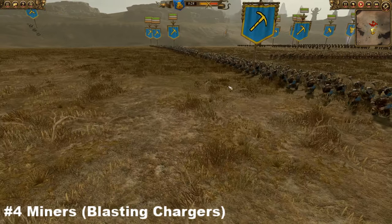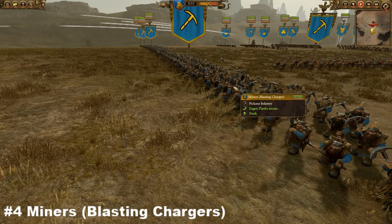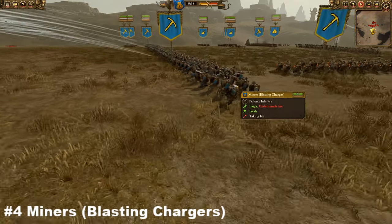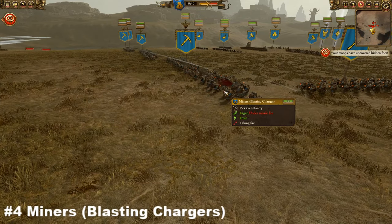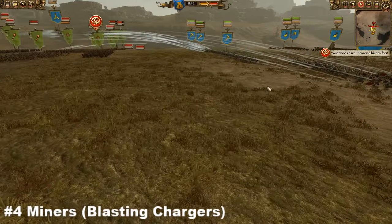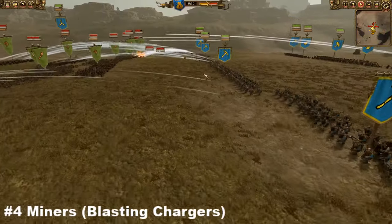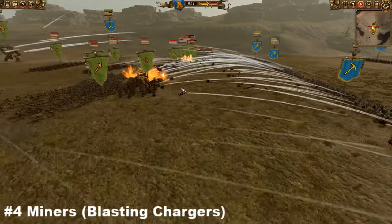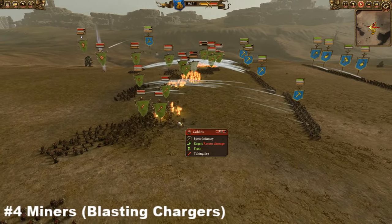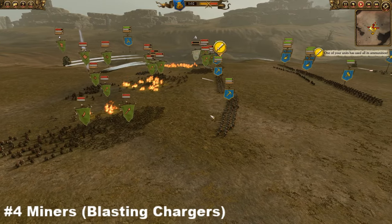Number four on our list is going to be the Miners with Blasting Charges. A tiny bit more expensive than the regular Miners, coming in at a whopping 425 gold — over double the price of Skaven Slave Slingers. However, the Miners with Blasting Charges can certainly put out decent work to pay for that extra cost, and the main reason is the blasting charges themselves. You can see them flying in here and just decimating cheap units, doing massive burst damage straight out of the gate.